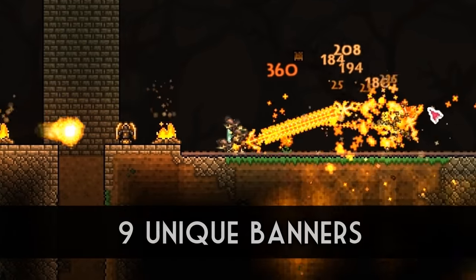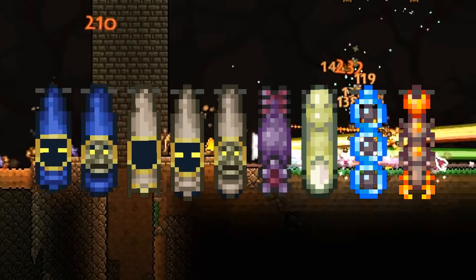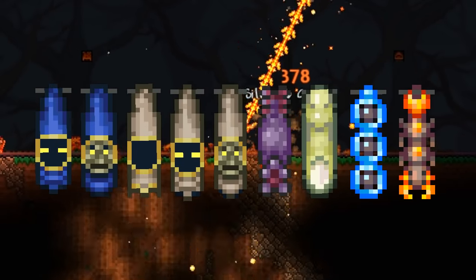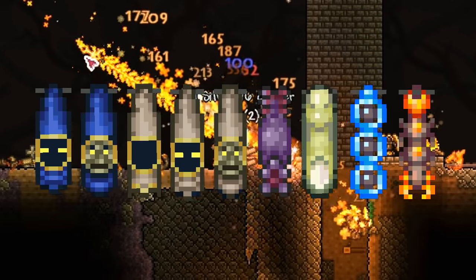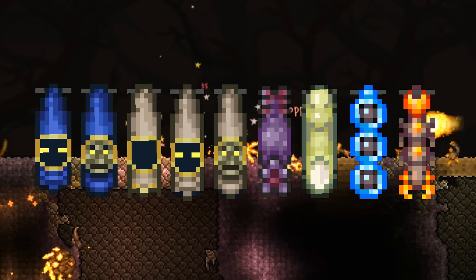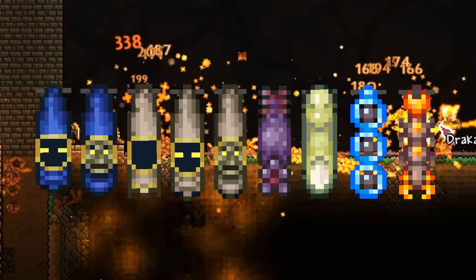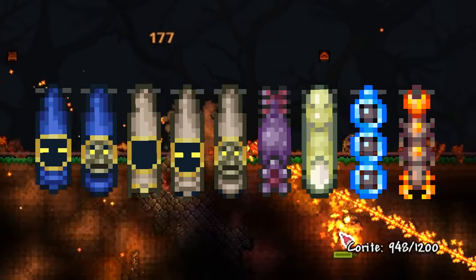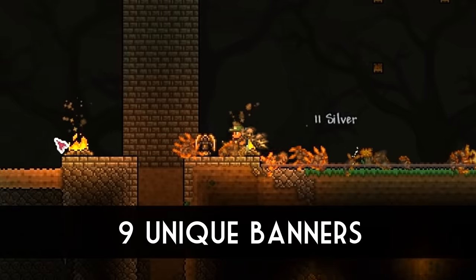Currently in the game, there are 9 unique banners that players can't obtain yet, despite already being added into the game. These include the blue cultist and caster, which were probably made unobtainable since killing 50 of them would mean killing around 25 Lunar Cultist bosses. There are also 3 white cultist banners, most likely unobtainable since their enemies are currently unspawnable, the severed hand banner, the small cell banner, and finally the Crawlipede banner. The Crawlipede is the only enemy in the game without a health bar — the more you know.